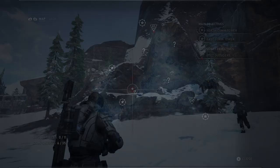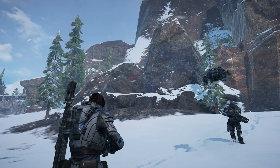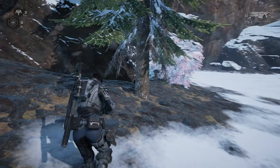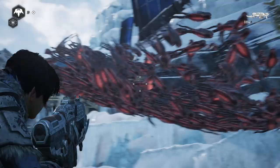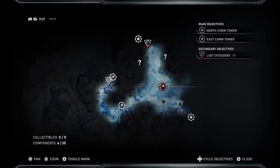Next we'll grab the Retro Lancer in Chapter 4. Right after Chapter 2 you'll cross through the second gate and just outside of it is where we'll find it. You'll find a rock island right beside the frozen lake, just after coming outside of that second gate. Pretty much right in front of the gear icon will be a tree and it'll be leaning up against it. This lancer fires a form of explosive rounds, but it's not as overpowered as it sounds — they're just kind of average.